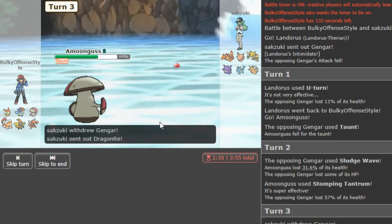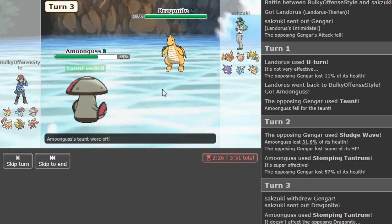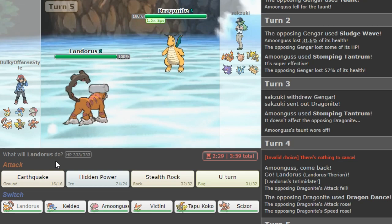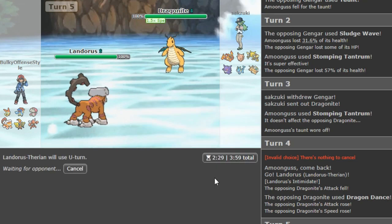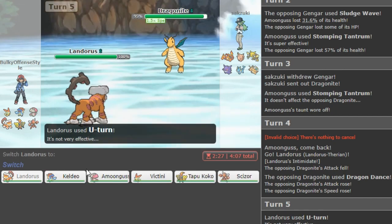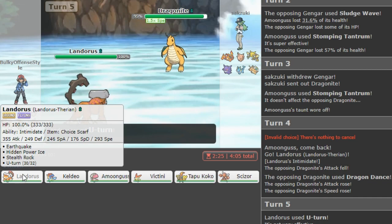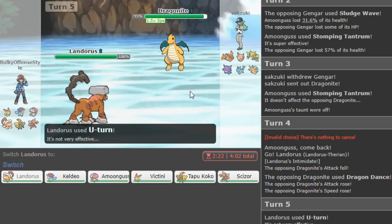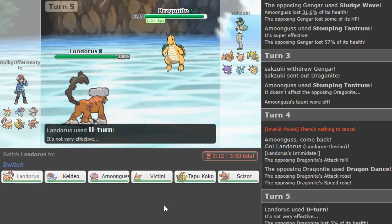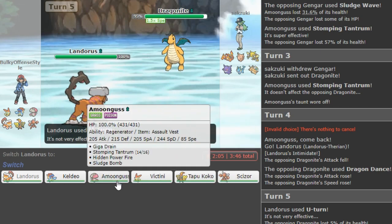I think U-turn is my play to break a potential Sash and go into Amoonguss, the special sponge. I'm not sure how good this guy is, so I'm not gonna predict anything — just gonna Stomping Tantrum. He's Life Orb so this might do a lot. I could make the play to go to Lando since it eats any one hit and covers the Zard and the Dragonite. But usually I try to make midground plays that cover most options. I'm so low on the ladder I didn't even care.